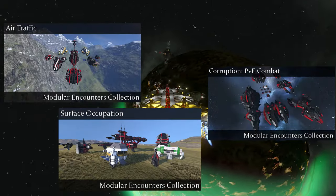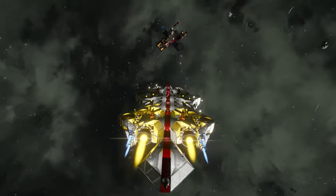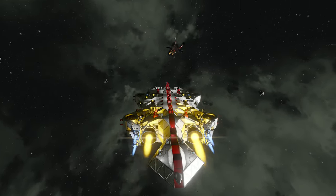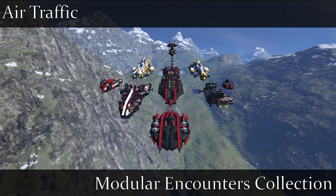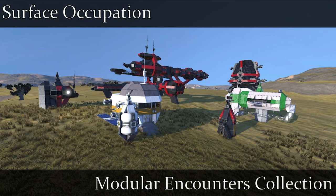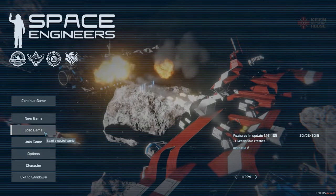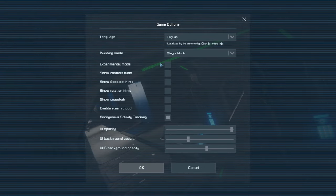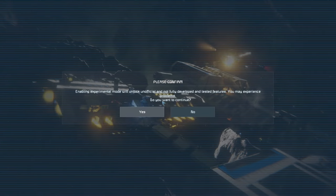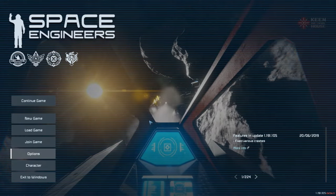So let's talk about how to set MES up so that you can add some new NPC content to your game. We're going to add in some planetary cargo ships and some procedurally spawned planetary stations — starting with those since that's the area where the vanilla experience is most lacking. The two packs I'm going to look at today are Air Traffic and Surface Occupation, both published by Lucas himself and very well polished. To install these on your own save — either a new game or an old game — ensure you have experimental mode enabled. This can be done by going to the options menu from the main menu, then game, and checking the box next to experimental. Without experimental mode enabled you will not be able to use any mods.